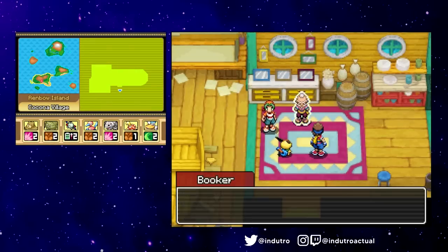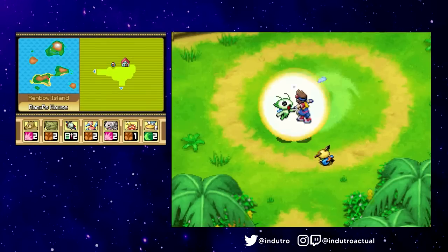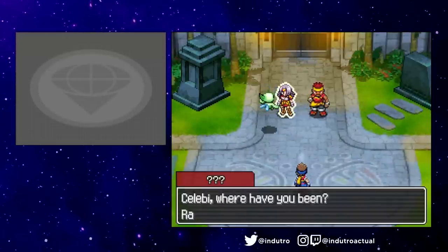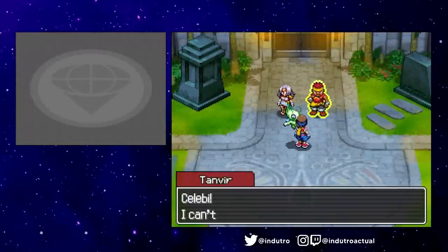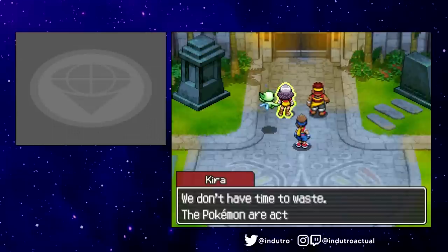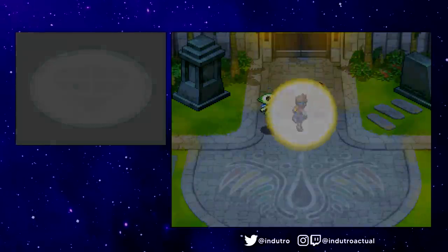That was up until Celebi took us back to the past. Back in the past, we met two more characters aside from Ravio — Tanvir and Kira. You might find these characters quite reminiscent of two Shadows of Almia characters; I'll leave it to you to figure out who. Celebi got scolded for bringing us back to the past, and the mythical Pokémon popped us right back to the future.